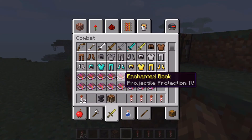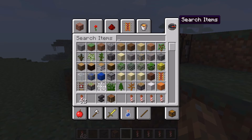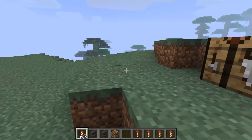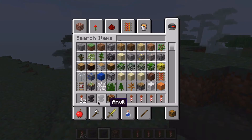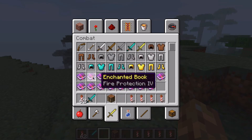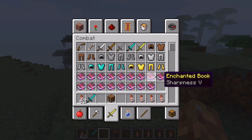Another thing that's been added is enchantment books. Now, I'm not really entirely sure how to use these, but from what I've seen, you just take an anvil. And if I'm wrong, I probably am, because this snapshot just came out like an hour ago. But then you take the weapon of your choice — just take a diamond sword. And now, if we wanted to say... Sharpness 5, I guess, we just go into here.